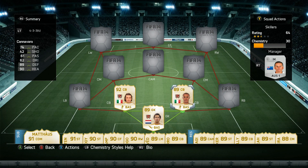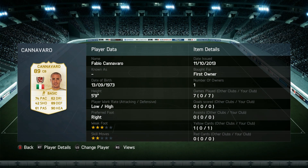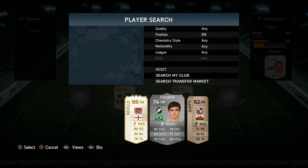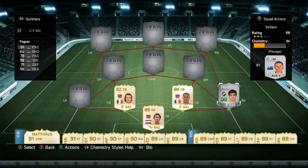Alongside him we went with Cannavaro. There are probably some better Legend options at center-back than Cannavaro, but I wanted to have the Italian center-back duo in the defense. He's still got extremely good stats and he's a good center-back — he's just not that tall, which can be a bit of a disadvantage, but apart from that he is really, really good.